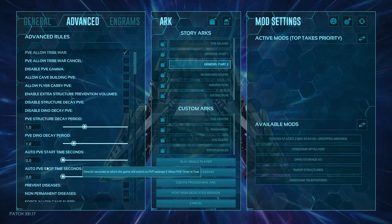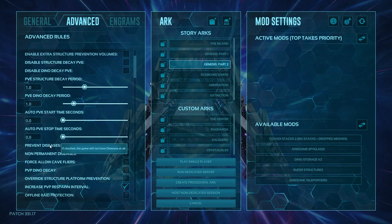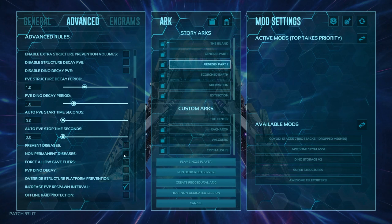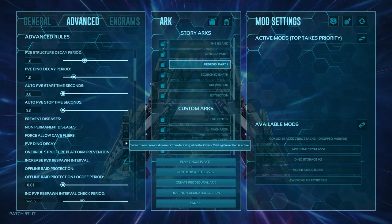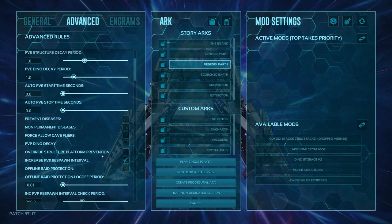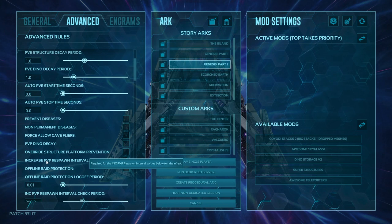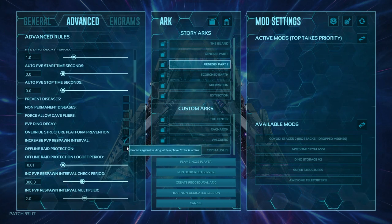The PVE stop time is when it switches to PVE settings if the PVE timer is on. Then you have prevent diseases — click this and there are no diseases. You can prevent all permanent diseases. You can force allow cave flyers. PVP dino decay prevents tamed dinos from decaying. You also have online and offline raid prevention. Overriding structure platform prevention means turrets and spikes can be built around the operation of platform saddles.